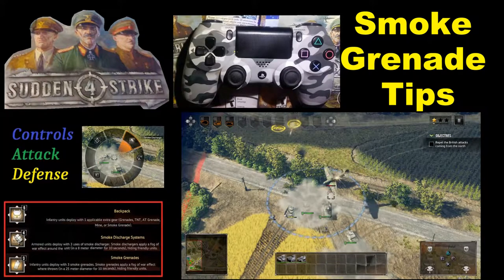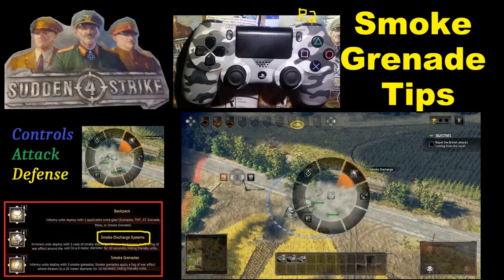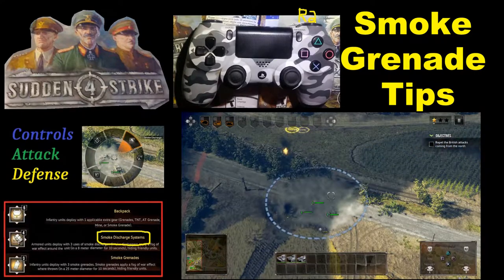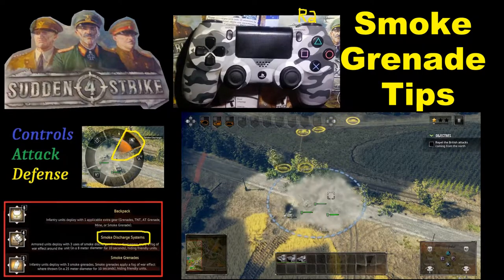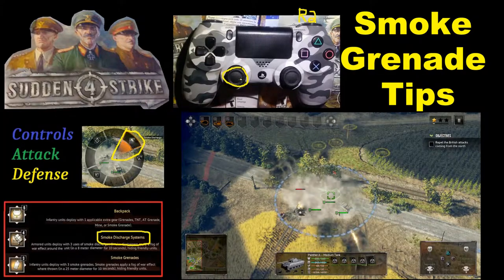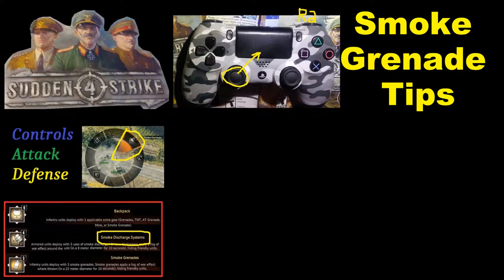In our first example, we're going to look at the controls for selecting smoke discharge systems for armored vehicles. First, you're going to select the armored vehicle. Then you're going to select a button called R2 and hold that down. Once you hold that down, look on the screen — it should come up right there. You're going to look for the icon that shows the smoke discharge, then select it with the left analog stick and point it in the direction of the smoke discharge. Then let go, and it should release some smoke to disguise your units.